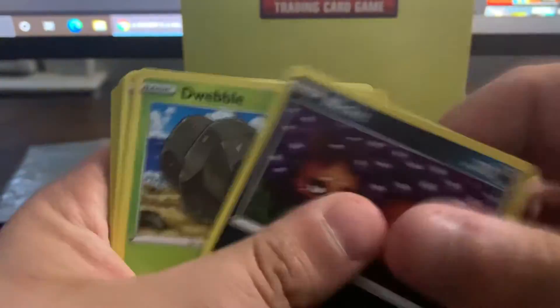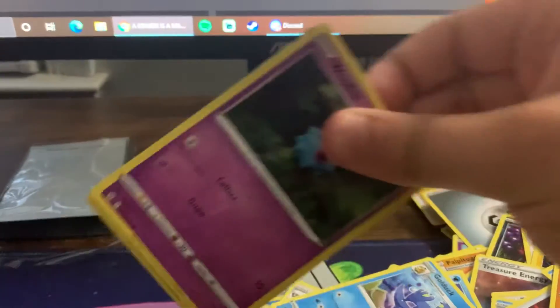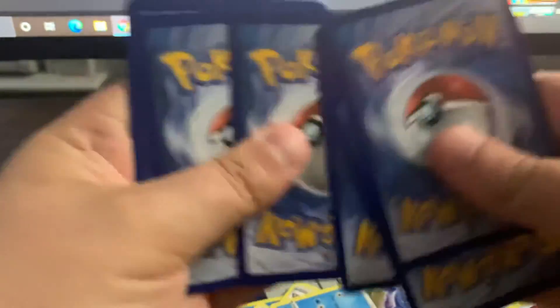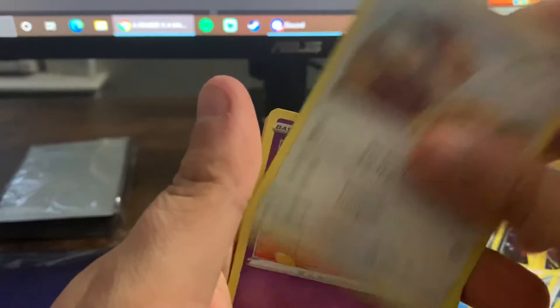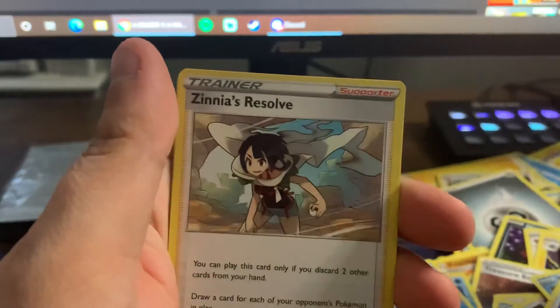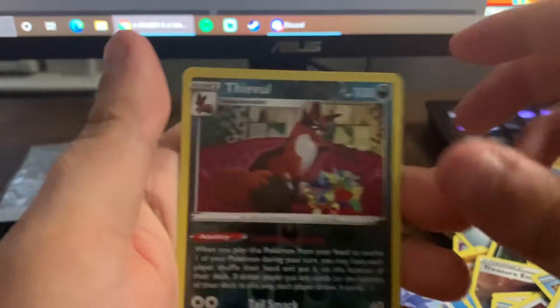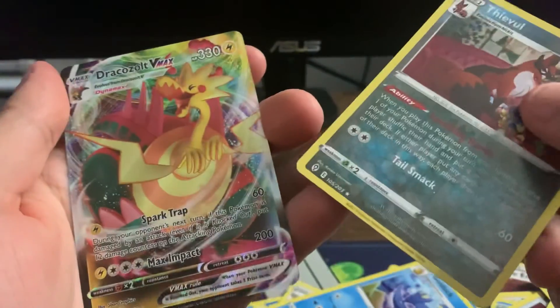Lotad, Nickit, Leafeon, Leaf Energy, reverse holo Pikachu, and another holo Moltres. Okay boys, final pack — can we get some last-pack magic? Probably not, I don't get that kind of luck. One two three four. Woobat, Time Pool, Psyduck, Eevee, Cutiefly, Fighting Energy, Zinnia's Resolve, Copycat, Escavalier, reverse holo Nickit, and a Dracozolt full art!